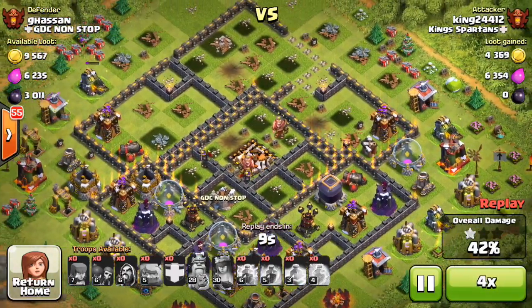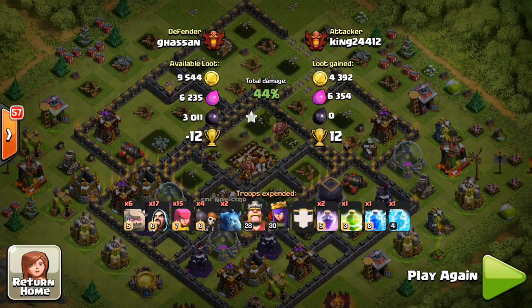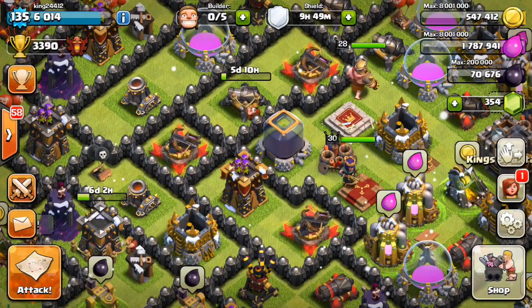We're going to speed this up to 4x speed — and look at that, we got one more percent point: 44%. 12 trophies though, because I attacked a guy at 3470 or something like that and took 12 trophies. That's pretty solid. Got to love that for a one star — wish I could have taken the second star though.